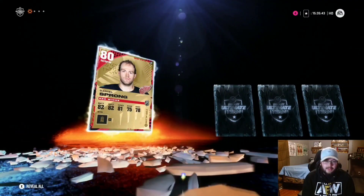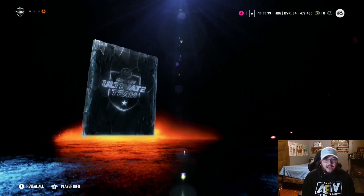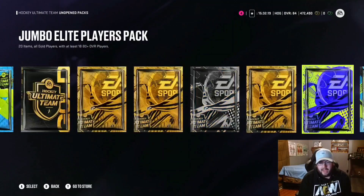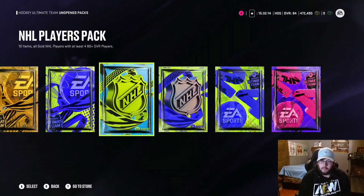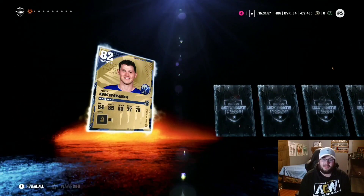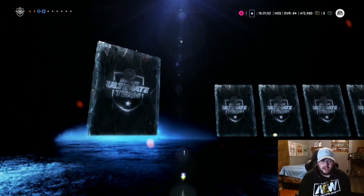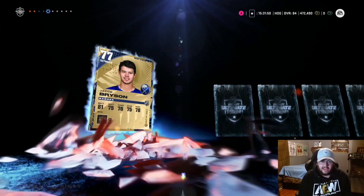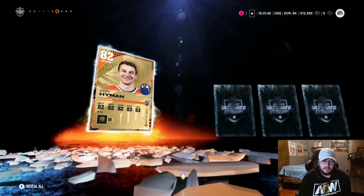Four gold players, two of them guaranteed to be 80s — 80 Sprong, 78 Labuschagne, Jordan Harris, and 80 Rodriguez. Every pack we have now is supposed to be interesting. I bet we've had better pulls from what we've already opened than we'll get from 90% of these. Starting with an NHL Players Pack — 10 gold players, all NHL players, 80-plus — Jeff Skinner to start, into Kevin Shattenkirk. Jack Johnson, Bryson, into 80 Dan Bouchard, into Zach Hyman.